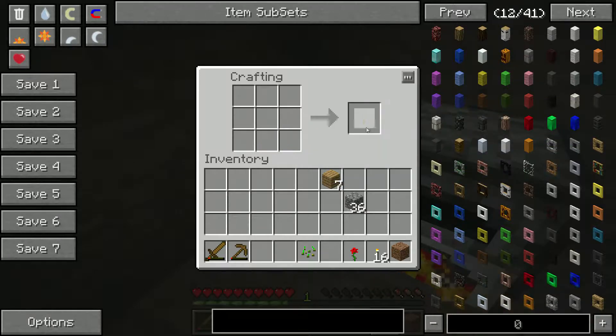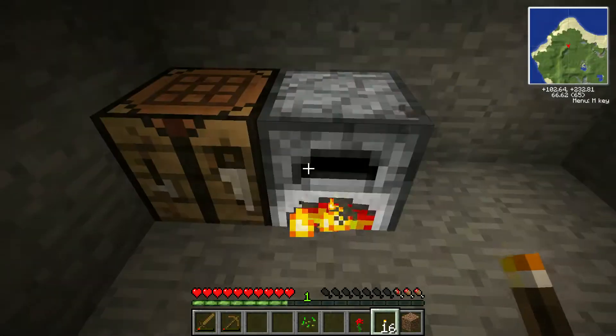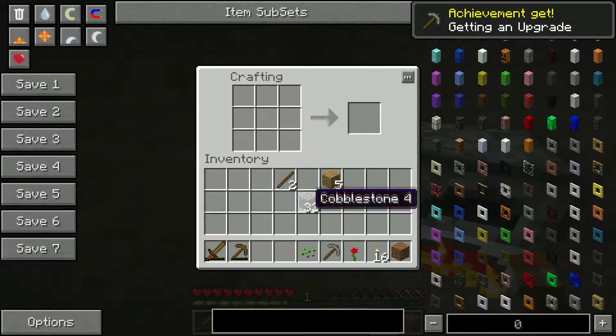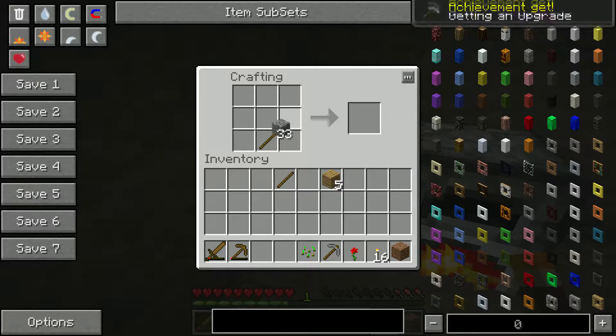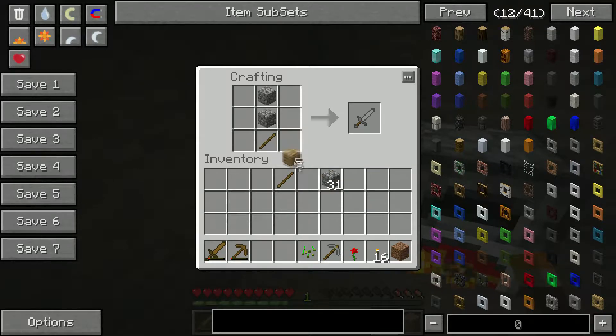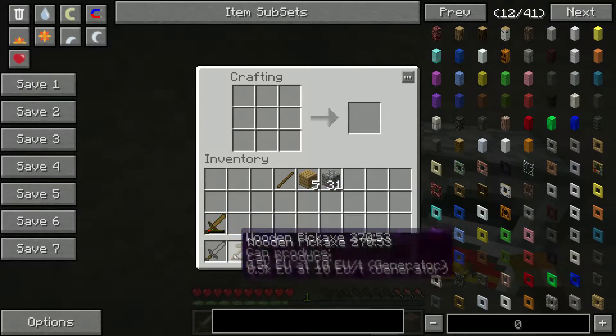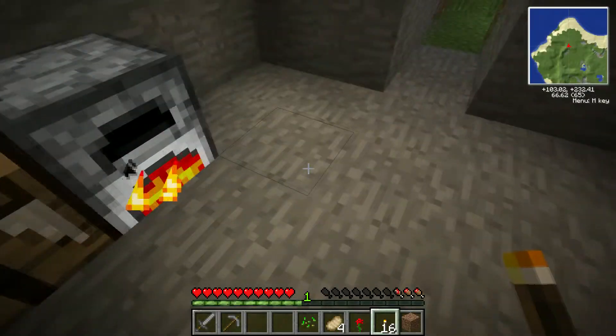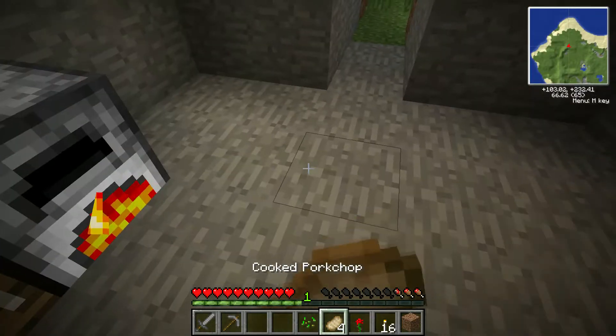We'll keep that. We've got some torches - good stuff. Next up we'll make a stone pick and a stone sword. There we go. And we've got some food - food is good, food makes me happy.